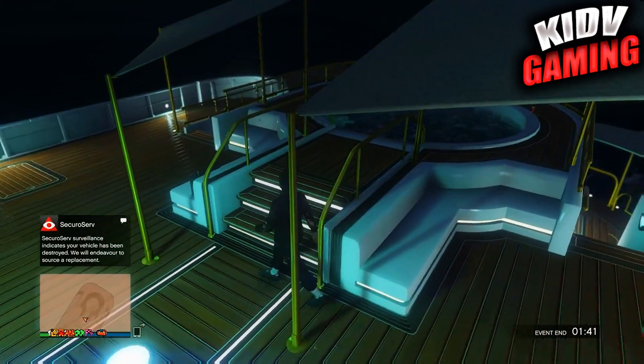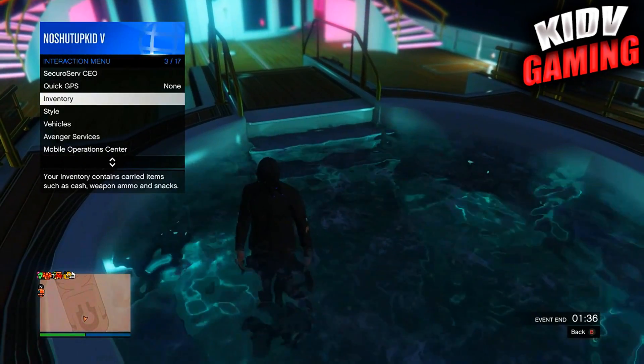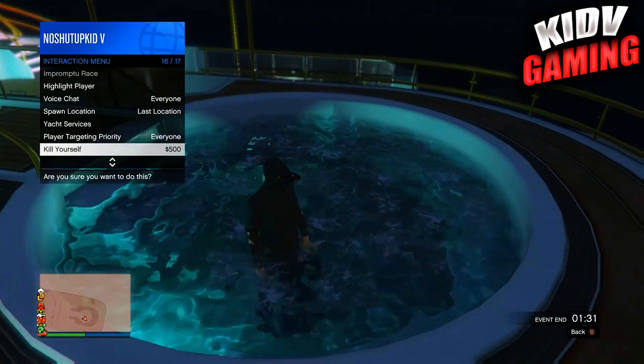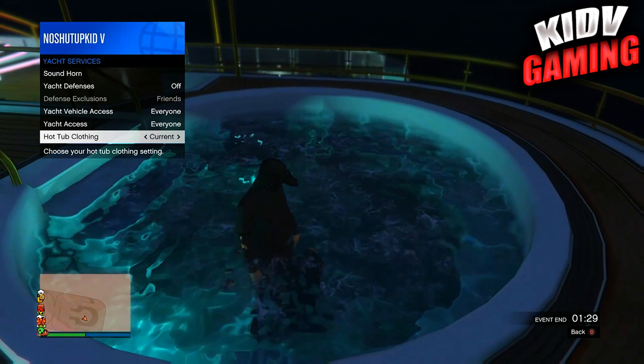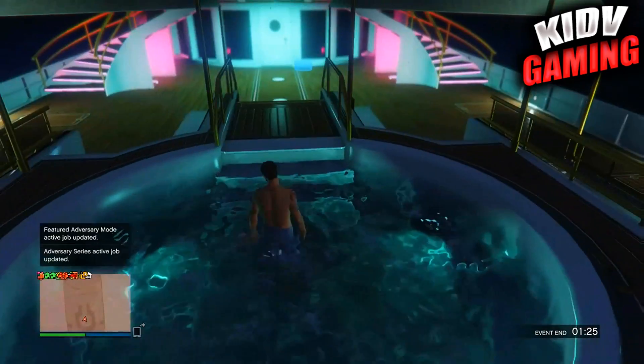You're going to want to walk into the hot tub. If you do not spawn with the swimming suit and it's not your yacht, you can't do it on that yacht. So if you are on the yacht, make sure your hot tub clothing is set to swimwear. Once it's set to swimwear, you're going to pull out an RPG.